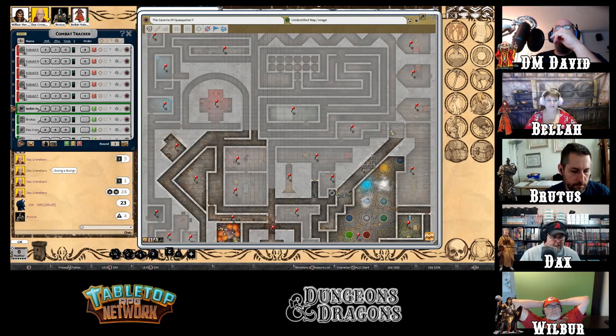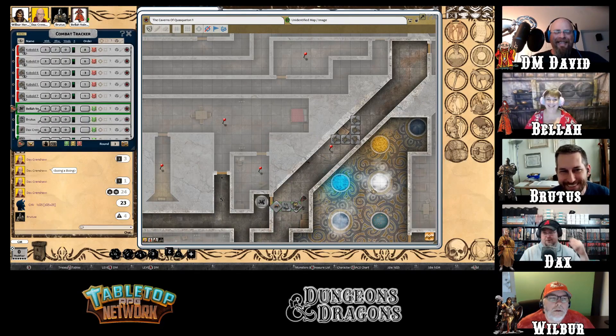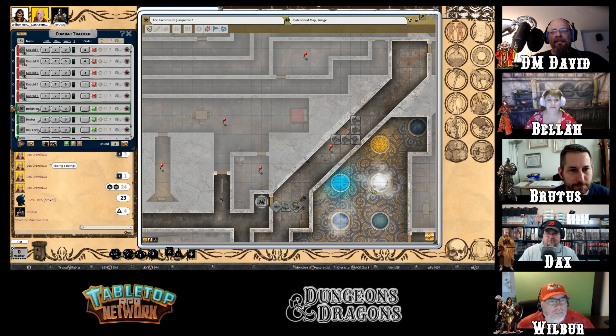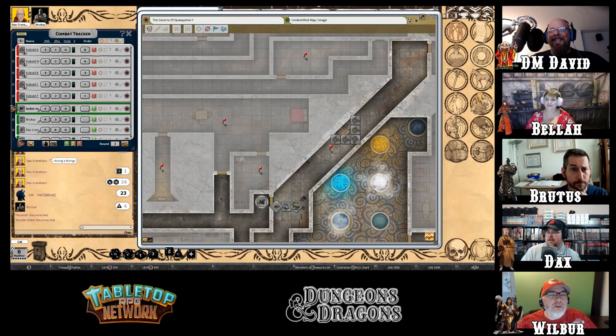The DM wraps up, praising the players for finding lots of treasure through lucky dice rolls. He notes the party survived the modified wandering monster roll — a 50/50 chance — and rolled a four on 1d4+1 for the maximum number of kobolds. He reminds players they can return to town to sell items and gain experience, though travel back risks more encounters. Everyone says goodbye and agrees to meet at 4 p.m. next week.